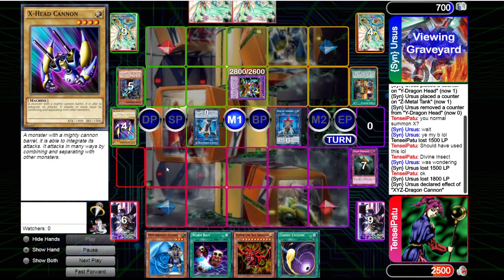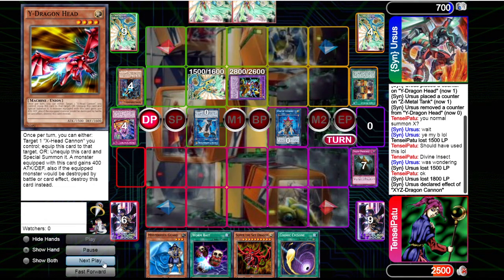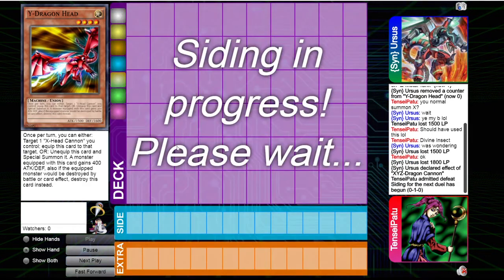So now we have a very suboptimal hand and he can destroy every card he wants to. He sets the White Dragon Head, but I'll just lose next turn — he can use the Dragon Cannon.